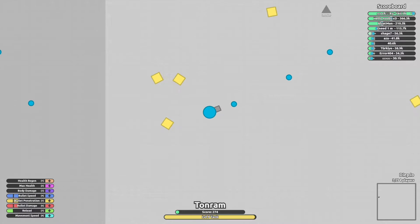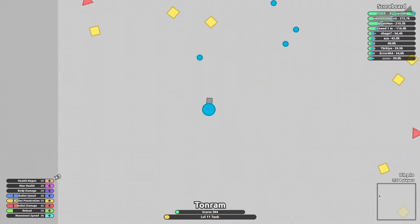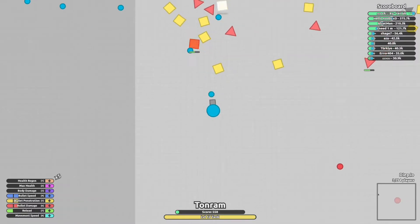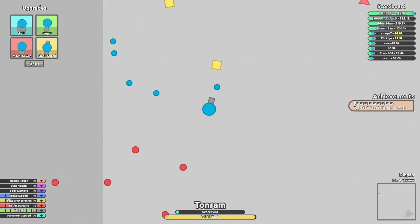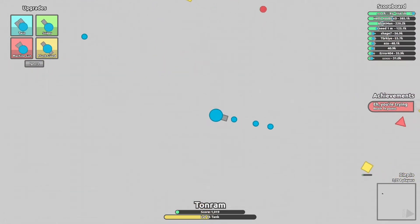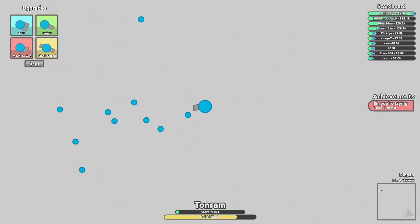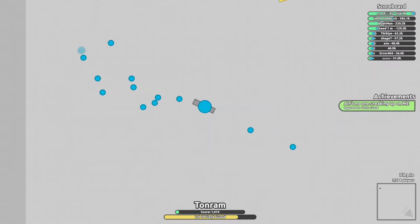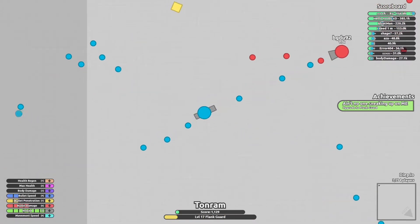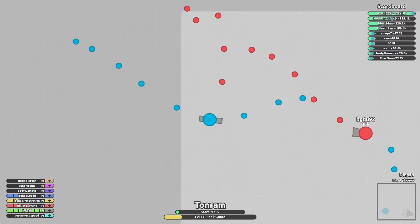FFA mode is pretty simple - you just have to get to the top of the leaderboard, that's the only goal. There are also some bosses you can fight like the Guardian, the Overlord, the Fallen Overlord, the Fallen Boost - all these tanks. The reason I chose this game in particular is because it requires actual skill. We'll be doing a separate video on sandbox mode.